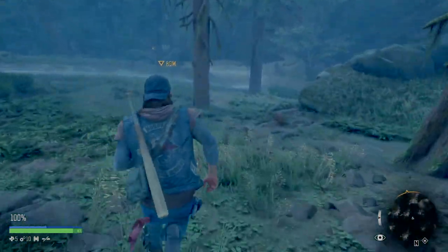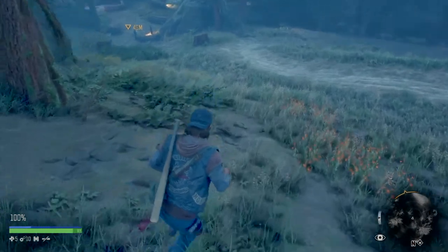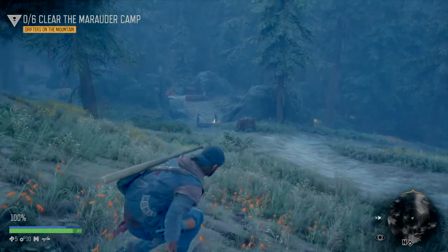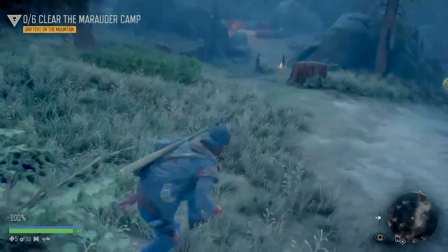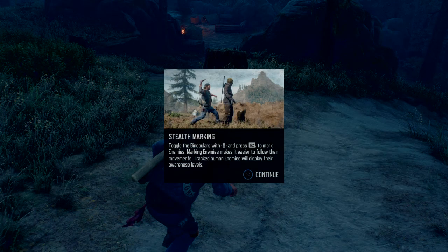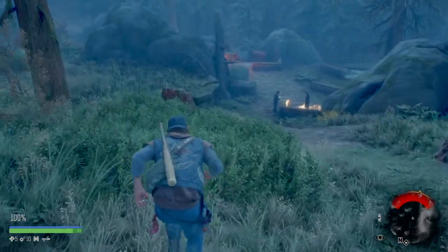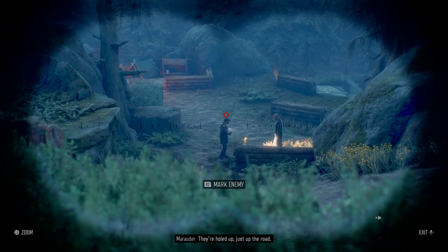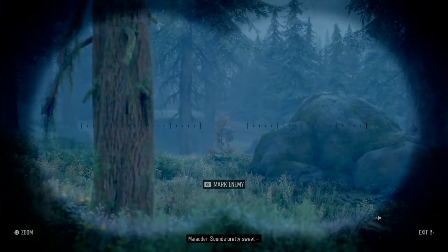There's a wood lily here. The objective is to clear the Marauder Camp. The stealth marking tutorial explains: toggle binoculars with the weapon button, use R2 to mark enemies making it easier to follow their movements. I'm getting into the bush here. The NPC dialogue reveals: those drifters we saw riding in are holed up just up the road - they've got a lookout tower, a fence and everything.